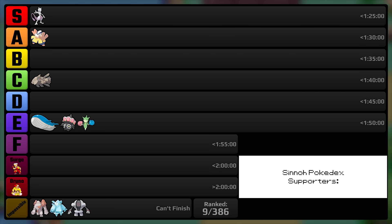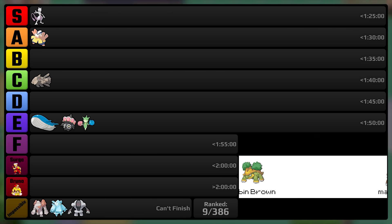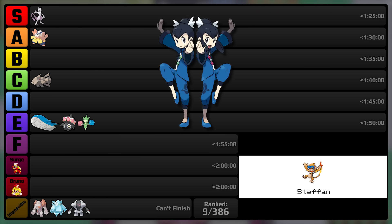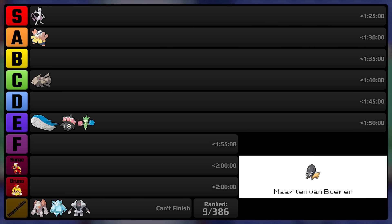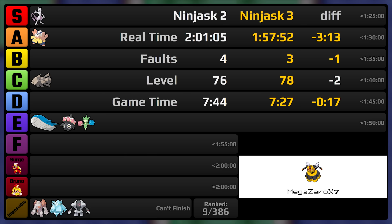Ninjask gets a third playthrough time of 1 hour, 57 minutes, and 52 seconds, with 3 resets, zero blackouts, at level 78, with a game time of 7 hours and 27 minutes. I think the one flaw of this final run is that I overleveled too much — I don't need to be that high for the final battle. The place I'd consider cutting training is right before Tate and Liza, but for this run that probably would have given at least one reset since that fight was fairly close. Either way I'm quite happy with these results because Ninjask was able to get a sub-two-hour time. The second playthrough got a time of 2 hours, 1 minute, and 5 seconds, with 4 resets, zero blackouts at level 76, with a game time of 7 hours and 44 minutes.